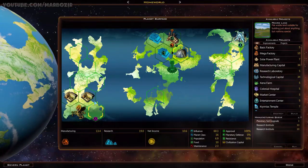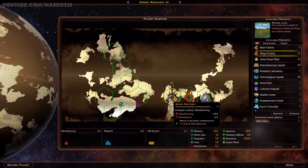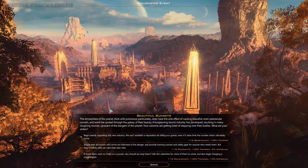That gives us the mega factory, which I believe is just an upgraded Xeno factory. Let's go to our other planet and upgrade to a mega factory. And we can colonize the planet. We got an ideology event: the atmosphere of this planet is thick with poisonous particulates, but it has the side effect of causing beautiful, even spectacular sunsets. Word has spread through the galaxy and a burgeoning tourist industry has developed, resulting in many coughing tourists. Your colonists are getting tired of stepping over their bodies. I want benevolent, so I'll take plus 20% tourism.